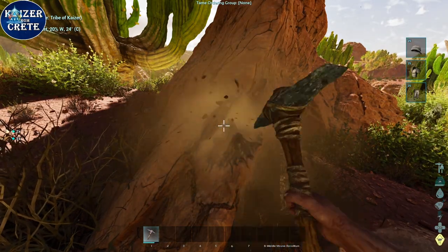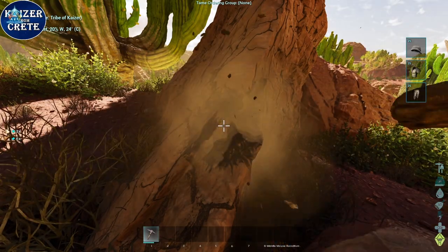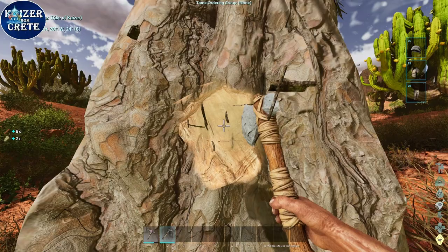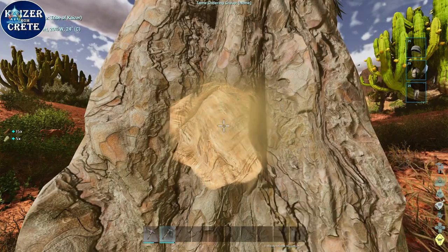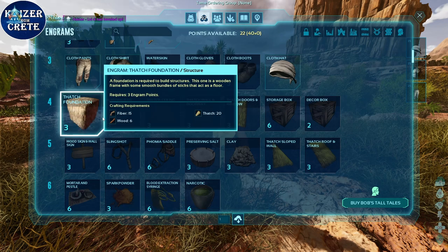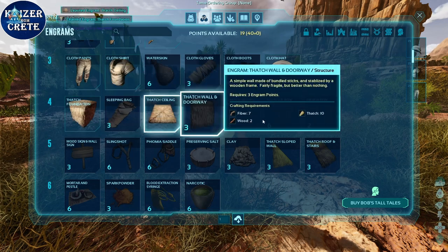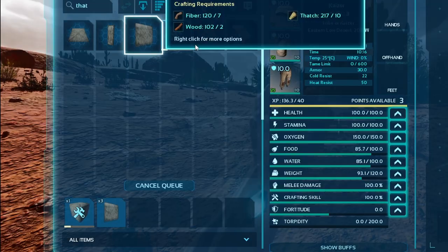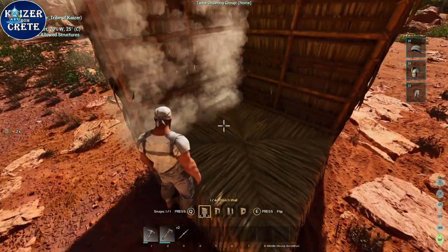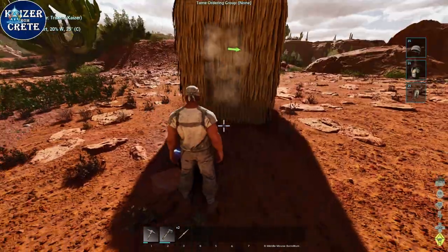You also need to mine some rocks to get yourself flint. After that, craft yourself a hatchet so you can get more wood from trees. You need to do this up until you are level 6. You need to unlock thatch foundation, thatch ceiling, thatch wall, and thatch window.